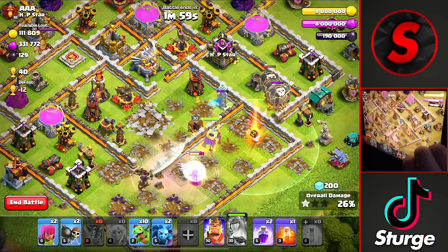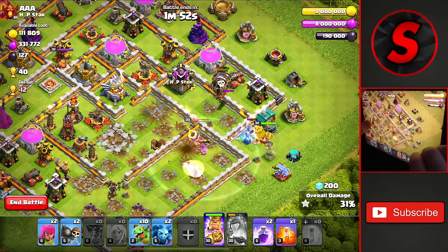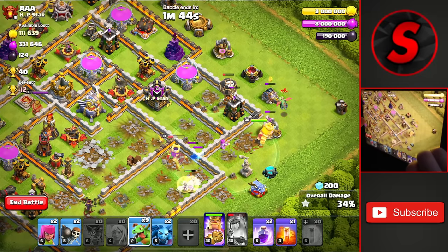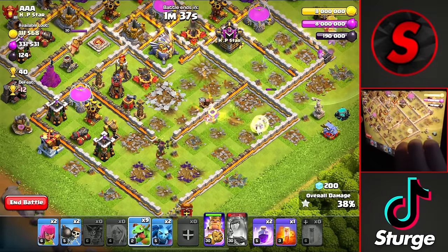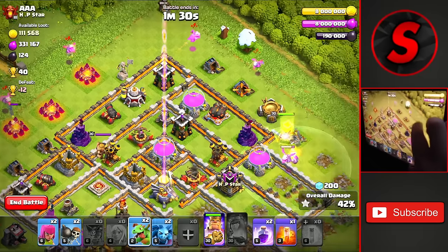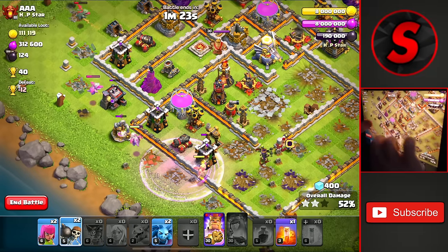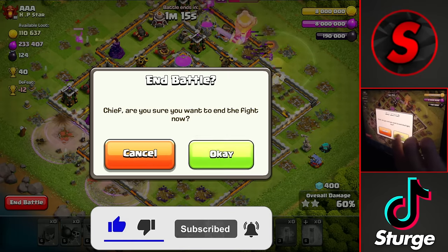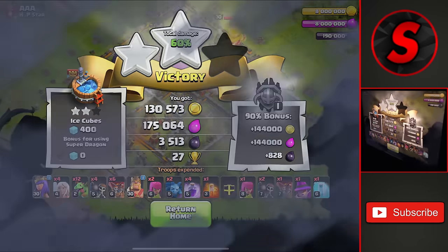We drop balloons to distract the air defense and use the Queen's ability for a ton of damage, getting to around 25%. We drop baby dragons to redirect the Queen, but she ends up dying on the outside. So we drop baby dragons and rages around the outside of the base to reach 50% for the second star. Once you hit 50% in a two-star you get the same amount as a 99% two-star, so we secure that — 60% on this TH11 for 27 trophies.